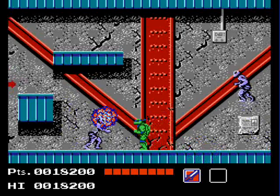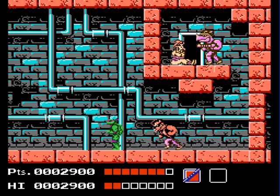Each turtle appropriately has its own weapons, each with different speed, range, and power. Leonardo's Katana has pretty good range, slow speed, and average power. Raphael's Sai has weak range, average speed, and pretty good power. Michelangelo's Nunchucks have good speed, average range, and weak power. And Donatello's Bo Staff has slow speed but excellent range and power — he's definitely the most useful; if he dies, you're in trouble.